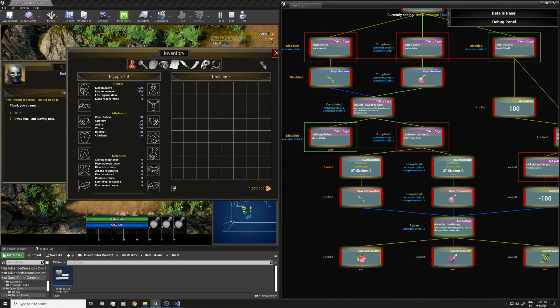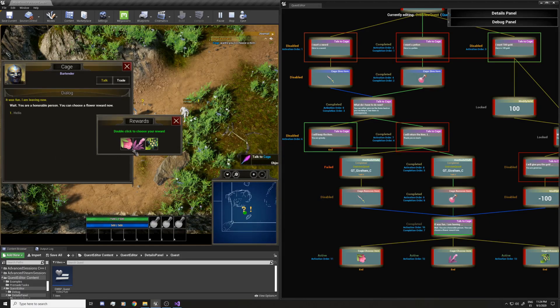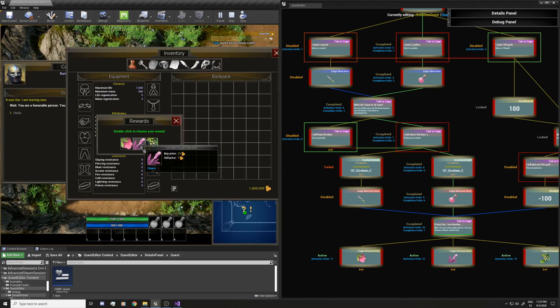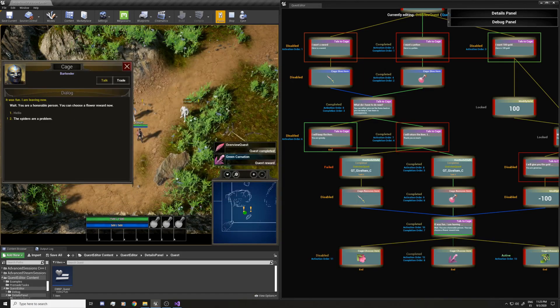I have this task that will let me choose a reward, so I'm going to click it. You can see the reward here — this is the same tooltip for the item that you can see in the editor, because I'm using the same widget as in-game. I'll click the reward and see it here. And you can see now a new quest appeared — this is the second quest that I'm going to show you in the video.